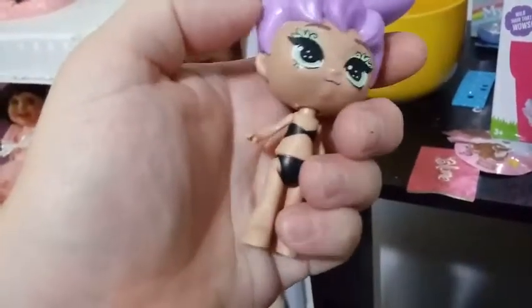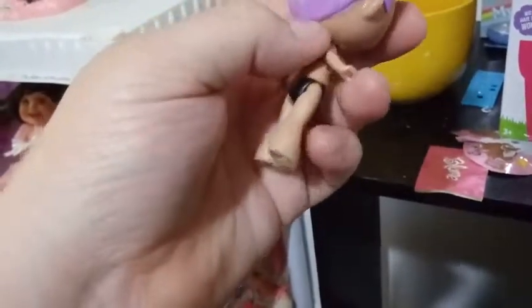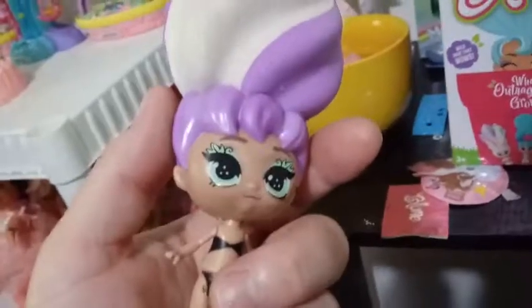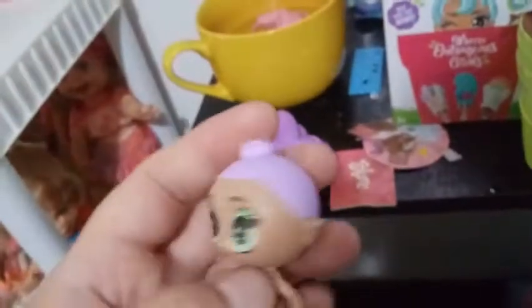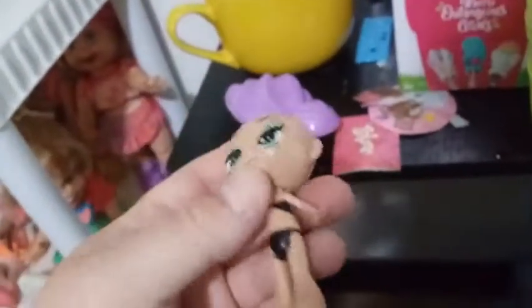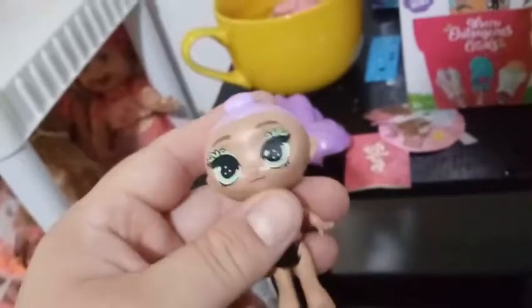It doesn't say anywhere that the hair comes off, so it's kind of a hidden feature — if you don't know, the hair comes off. Here she is with her hair off; it's just a molded-on bun so you can wear her with the wig or without the wig. The wig does make her a little top-heavy for her stand, but if you display her right she comes out fine.